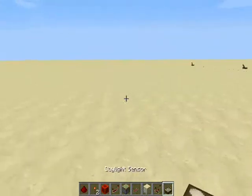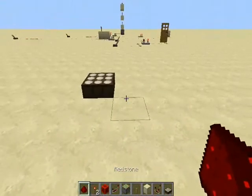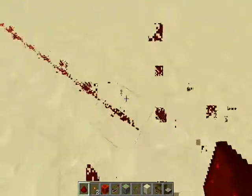The next thing, part of the new update, is the daylight sensor. What this basically does is it senses daylight and puts out a Redstone signal. So basically it's the new clock.